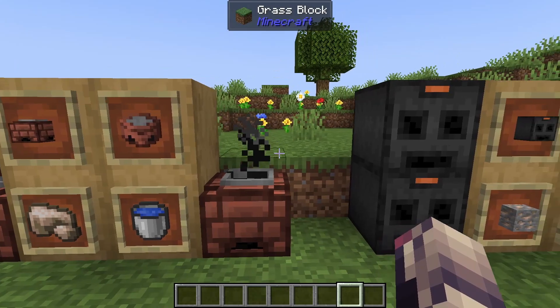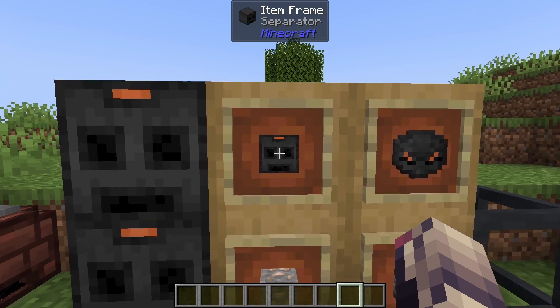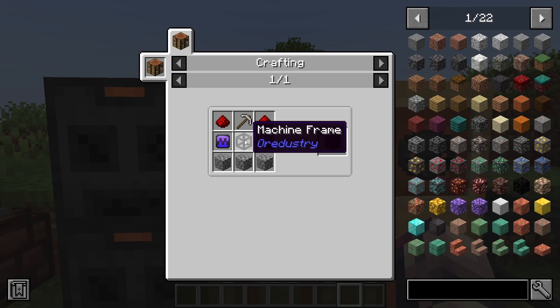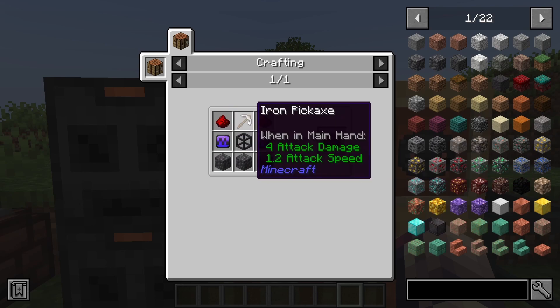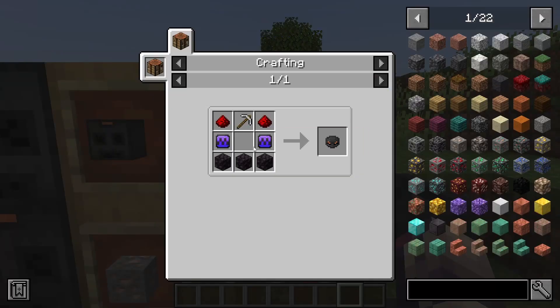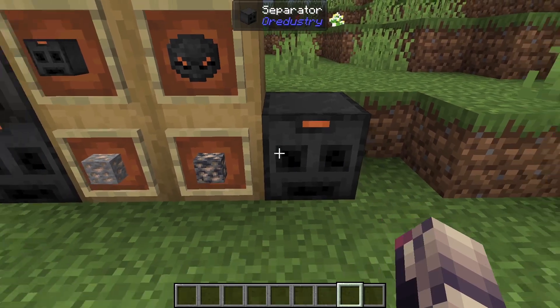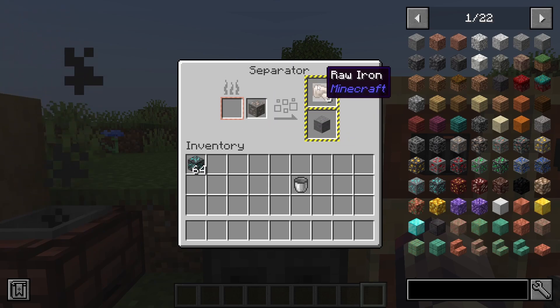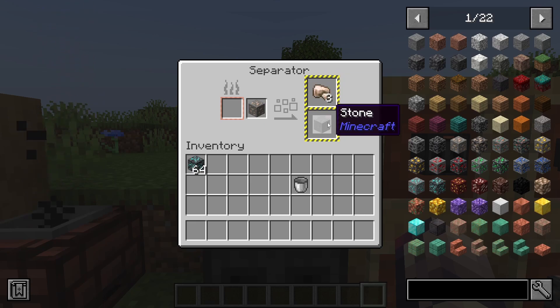The next block is the separator. The separator can be crafted with cobbled deepslate, cobblestone, or blackstone — we need three of those, doesn't matter which one — and then two induction cells, one machine frame, two redstone dust, and an iron pickaxe. Just like the others, you can exclude the machine frame to get the separator upgrade and right-click a machine frame to get that. Throwing an iron ore of stone variation in will give you three raw iron and a piece of stone.